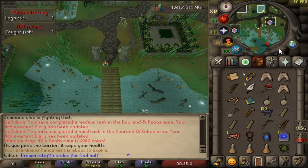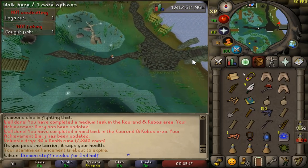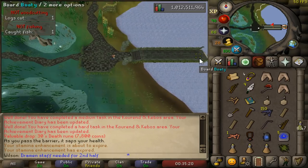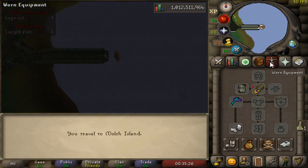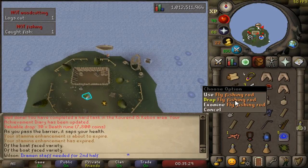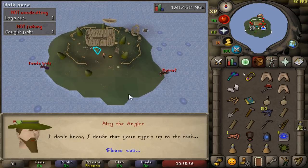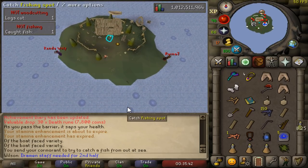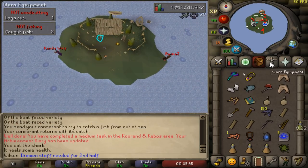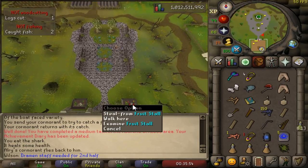Heading east, we're going to board a special boat that's going to bring us to our next task. We're going to board the boat. You'll need a Fly Fishing Rod — unequip both your weapon and your gloves. Get a bird, catch the fishing spot, and you'll get a bluegill. Next, Xeric's Talisman to the Glade. Run south. Thieve from the stall.